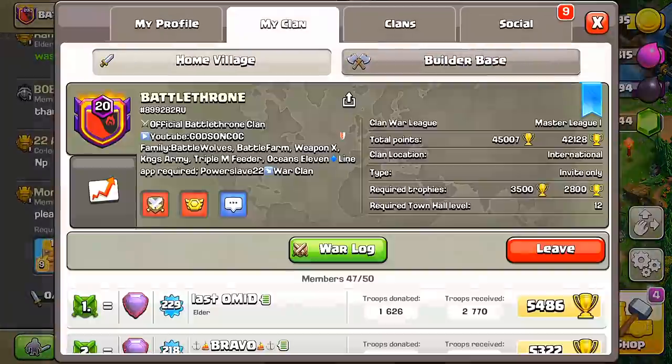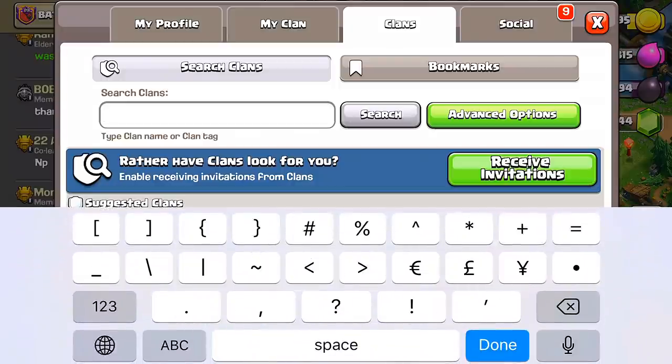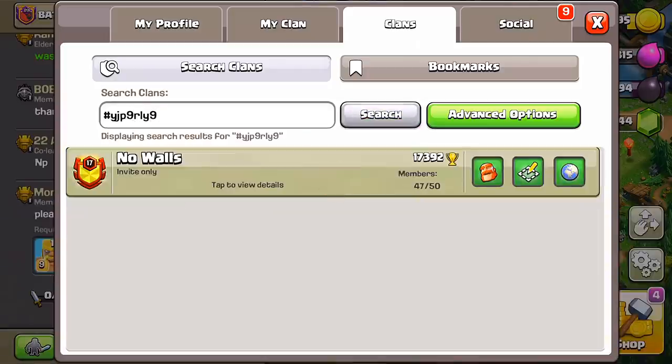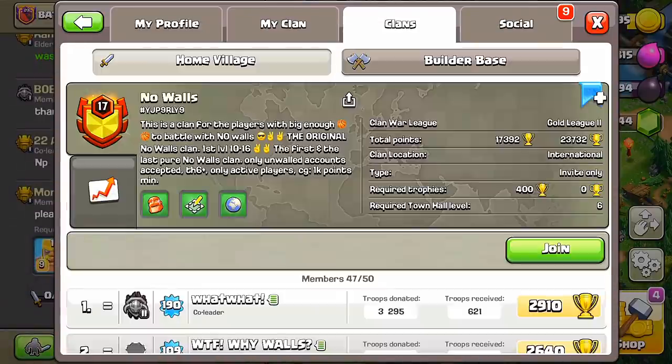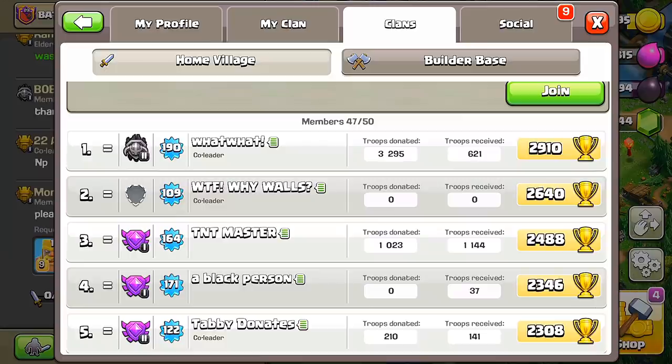So if you go to the clan search icon and just type it in — I believe the hashtag is Y, J, P, nine, R, L, Y, and then nine — and we'll search that. No Walls. That's the clan right there. I'm going to screenshot that. So we go inside here and this is it. Everyone's like, what the? No walls. All right, let's check this out.